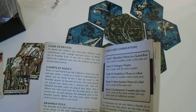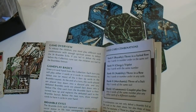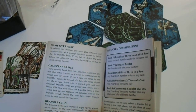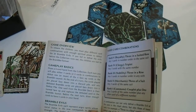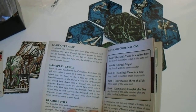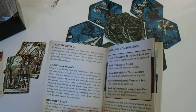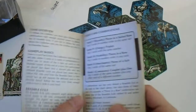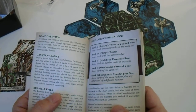Draw a six-card hand from the collection. Each turn you will either play three cards or six cards in combinations to defeat one or more of the six face-up cards in the brambles layout. At the end of the turn, the cards played are placed face down onto a discard pile and any defeated bramble cards are placed face down into the defeat pile. One card from the bramble deck is then turned face up and replaces the defeated card.